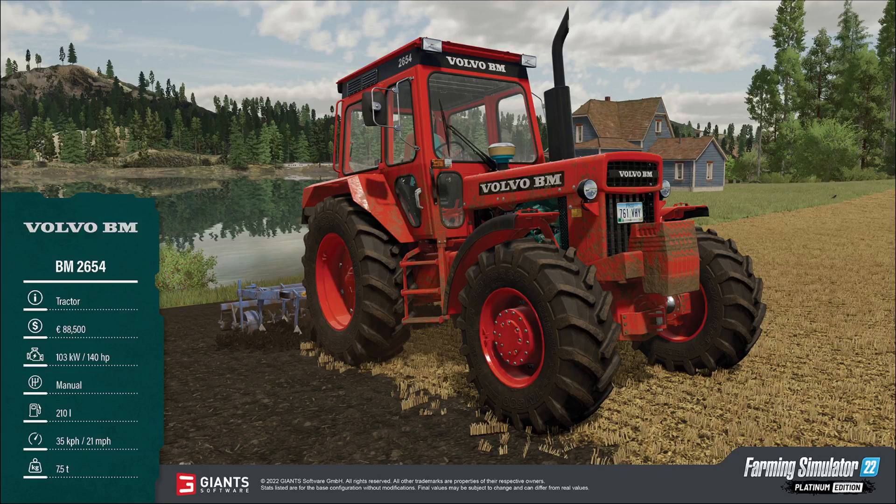Next up is a classic: the Volvo BM2654 tractor. It's a small but classic machine, at least if you're from Europe. It'll cost you $88,500, with 140 horsepower — a good starting tractor. It has a manual transmission with 210 liters of fuel, will travel at 21 miles an hour, and weighs 7.5 tons. This is something we've seen teased in the trailer for Silver Run Forest, so it's no surprise that it's coming.